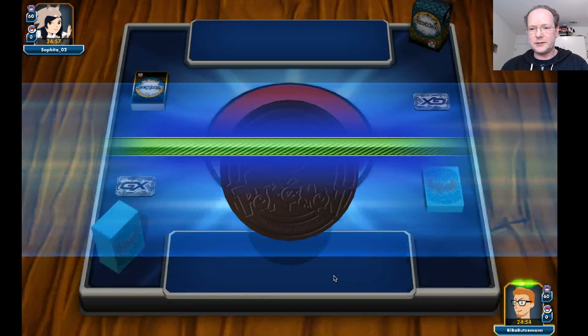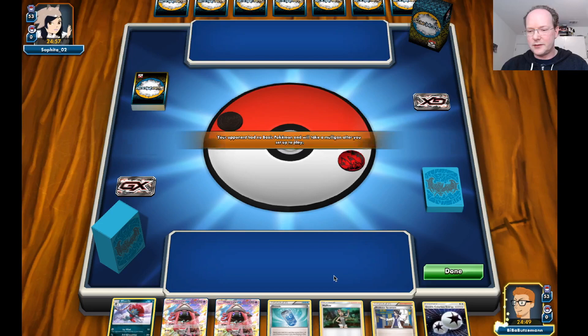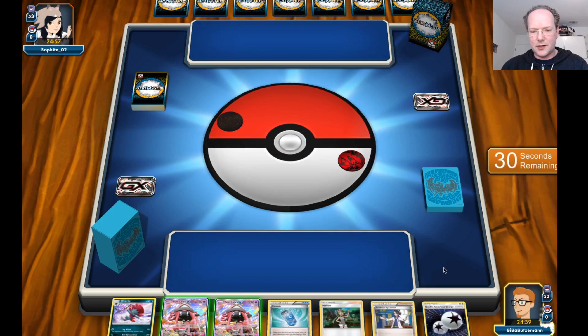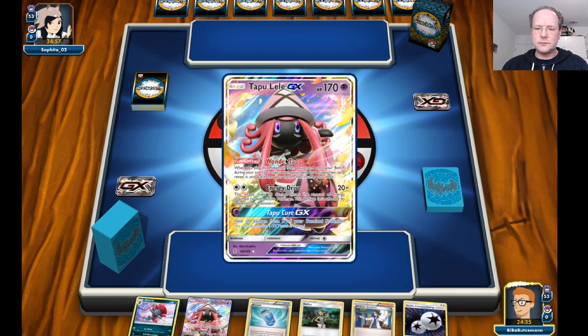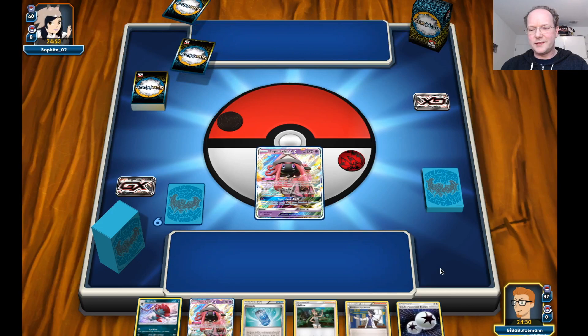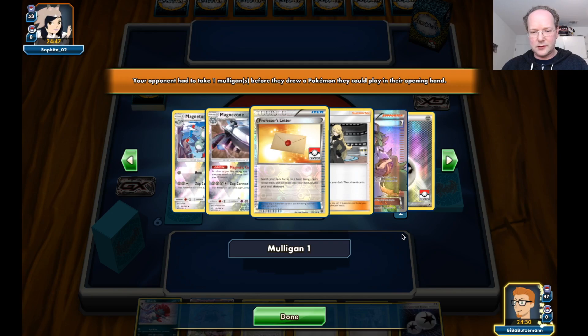We want to go first. Even though that Sneasel has an interesting ability to discard an energy only if you go second, it's still good to go first. My opponent takes a Mulligan and we have to start with a Lele, which is not ideal, but it can be pretty efficient. We have a DCE, so we can attack in the second round.